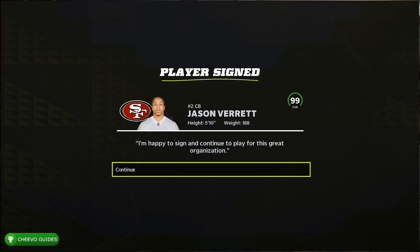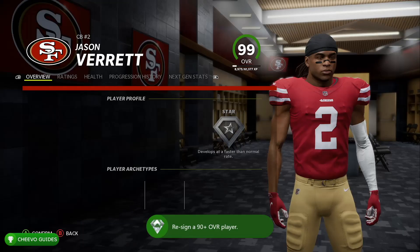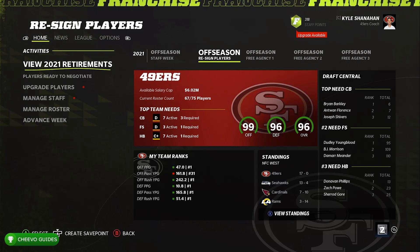All you have to do is resign one of those 99-rated players and you'll unlock a super easy achievement or trophy. I like to increase the signing bonus to improve the chance they agree to the contract. If they deny your offer, just try a different player — there will be more than a handful ready for a new contract. Resign a player ranked over 90 and you'll unlock the Deal Maker achievement, worth 40 Gamerscore.